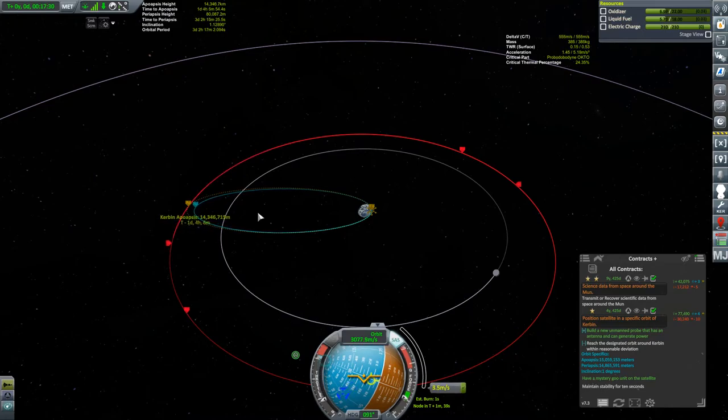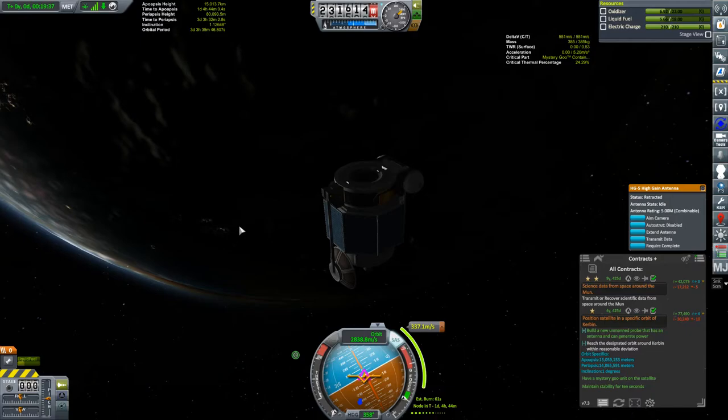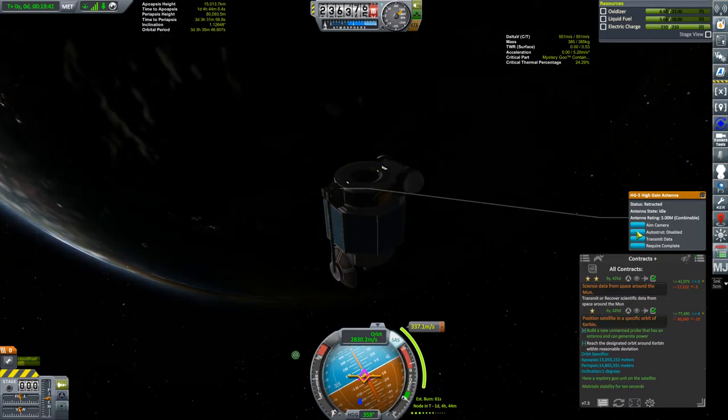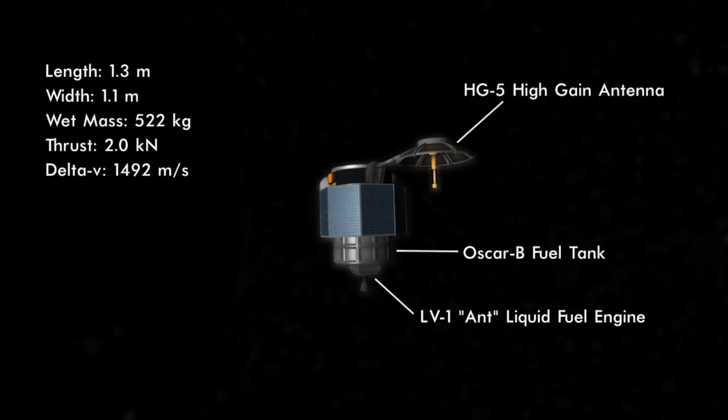Coming towards the end of the burn — just a little bit more. With the burn complete, let's raise the antenna. Before the antenna built into the probe body is out of range, let's talk about the probe. We've got three new parts, including my first use of the HG5 high-gain antenna. Last time I headed for the moon I used a Communotron 16, which is three times lighter than the HG5. But the HG5 is a relay — it can pick up a signal from mission control and relay it to another vessel within range. If I want this to eventually be a communication satellite, I have to use a relay antenna.